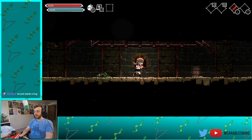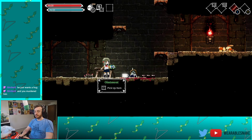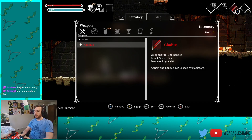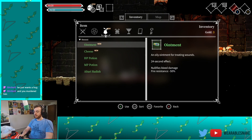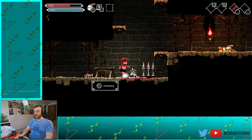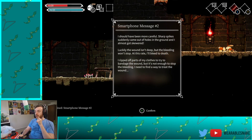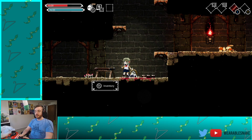Oh, that's some good lighting. We found some cheese. Ointment — nullifies bleed damage, fire resistance minus 50. 'Sharp spikes suddenly came out of holes in the ground and I almost got skewered. Luckily the wound isn't deep, but the bleeding won't stop. At this rate I'll bleed to death. I ripped off parts of my clothes to bandage the wound, but it's not enough — I need to find a way to treat it.' So if I had grabbed the ointment sooner it would have been fine, but I had to basically walk into the spikes.